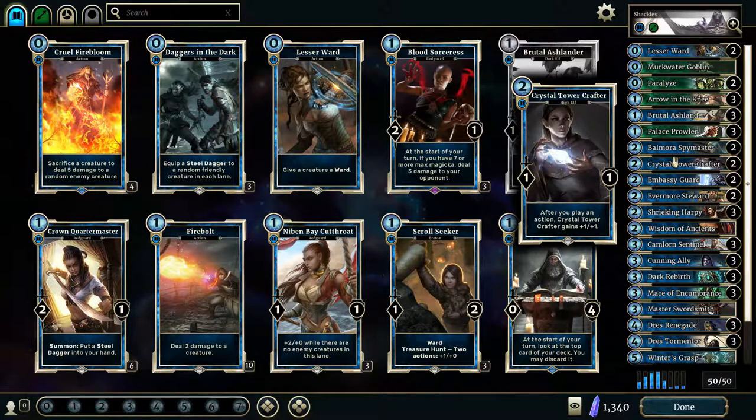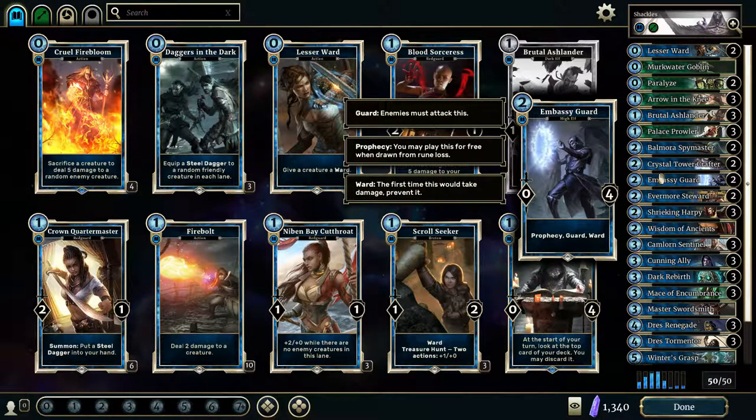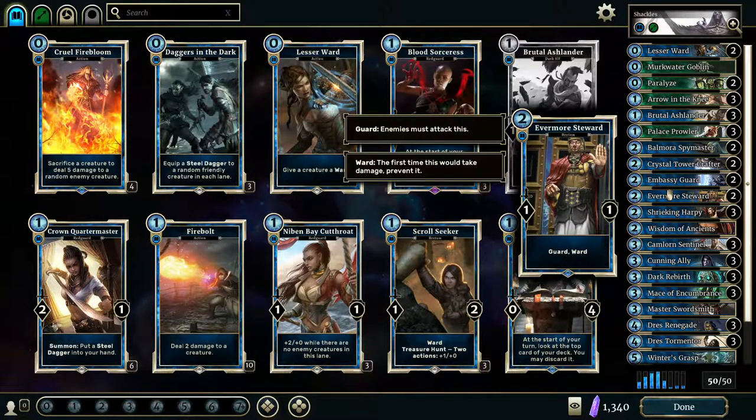Crystal Tower Crafter is really nice if you're playing a lot of action cards. There aren't so many action cards in this deck — I'd be open to replacing the Crystal Tower Crafter, but for now it fits in just fine. Embassy Guard — oh my god, these things are amazing. They do so well with stalling. They have a Ward and also 4 health for only a 2-cost card. That is fantastic. Especially in the early game, if you get one of these in your hand, you're going to be able to stall your way up to 4 or 5 mana extremely easily. Evermore Steward is kind of the same idea — you're just stalling until you can get the correct cards into your hand. He's got Guard and Ward. He's only a 1-1, but that one attack can really help early in the game with eliminating some of the weaker creatures.